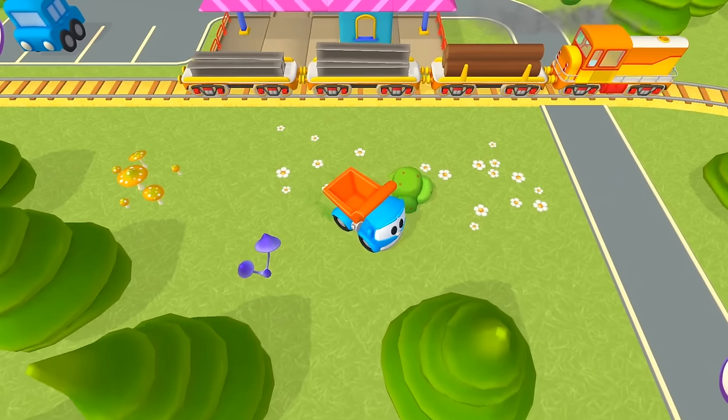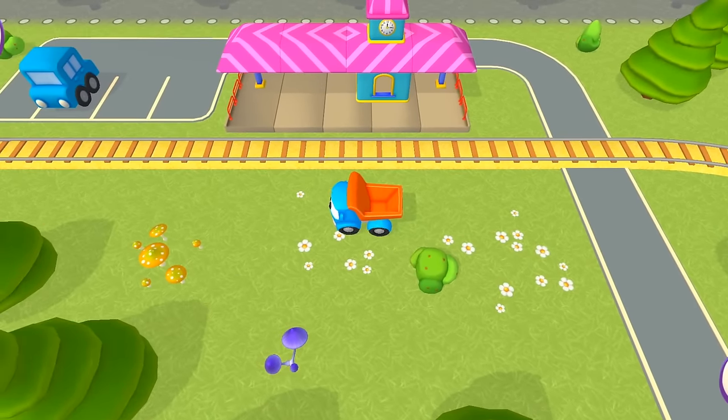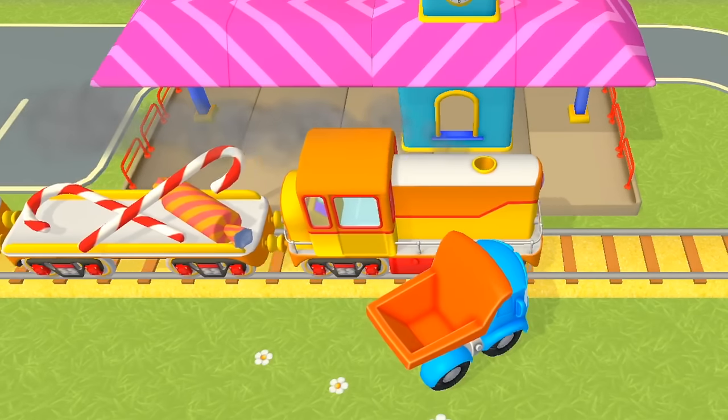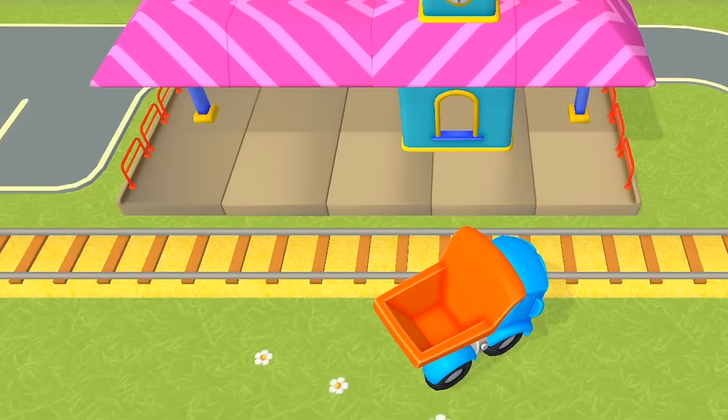Oh! Look how much cargo the engine can pull. Three wagons full of building materials. Leo did a great job. Now the train is carrying lollipops and sweets. Delicious!